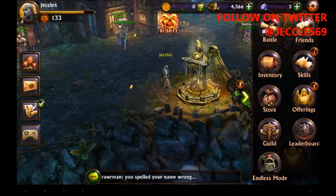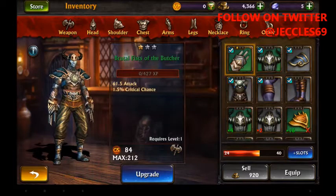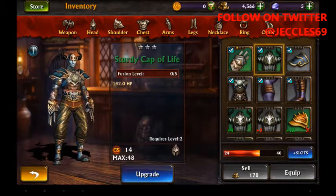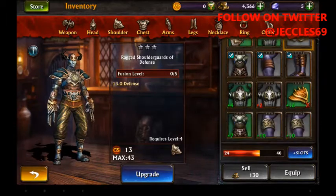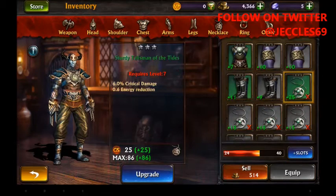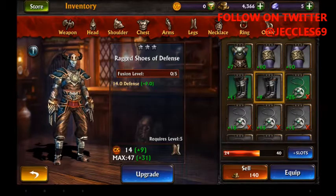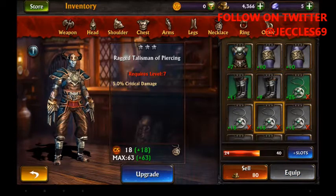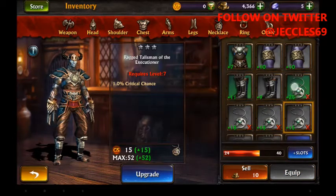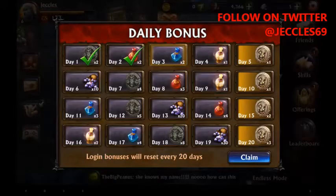I haven't added any friends yet, but on the inventory I have been playing this for a bit. You get things like armour and different weapons — helmets, shoulder pads, parts for the legs and the arms. It shows you the difference in levels, critical hits, and other special abilities that the pieces have, and compares it with yours, letting you know if you're able to equip it at your current character level.